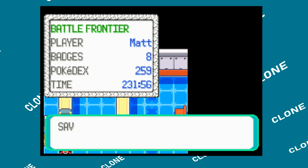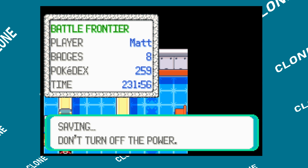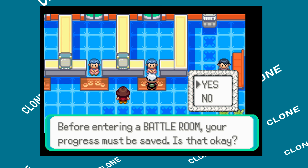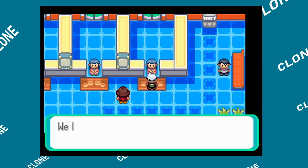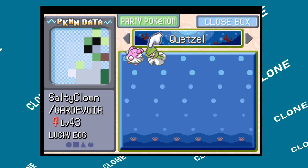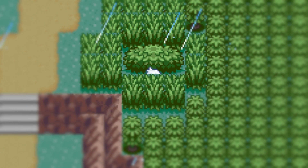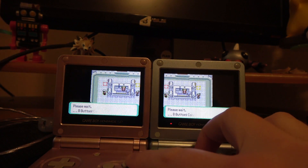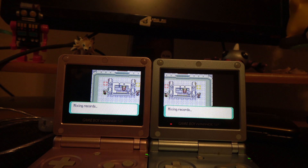Pulling off the cloning glitch is actually pretty simple: save the game with the Pokemon you want to clone in the PC, go to the Battle Tower in the Battle Frontier, withdraw the Pokemon and put it in your party, go to the receptionist for the Link multi-battle room, choose your Pokemon, and when she asks to save hit yes. After the little freeze that happens before it starts actually saving, turn off the game, turn it back on, and the Pokemon is both in your party and in the PC. I repeated this until I had 6 level 100 Blissey. I chose a secret base on Route 119 because it's relatively close to the Pokemon Center, then mixed records on my other copy of Emerald where I plan on actually doing the gauntlet.